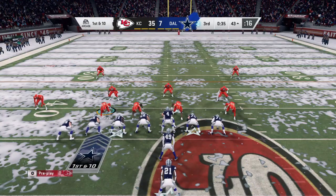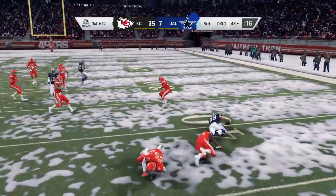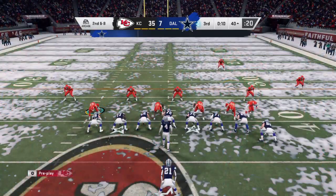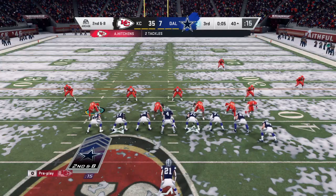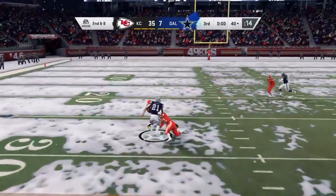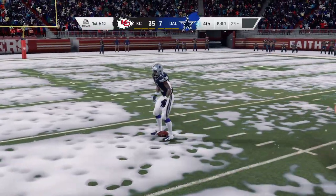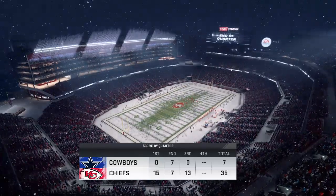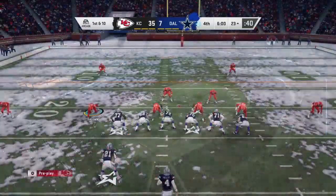First downs have not come easy, and neither have runs like this. He finally felt a sigh of relief — we got something going in the running game. Prescott gets it to the tight end Jarwin for a couple yards, second and eight. Elliott again with an alley to run — and that will do it for the third quarter of action. Three quarters have come and gone.